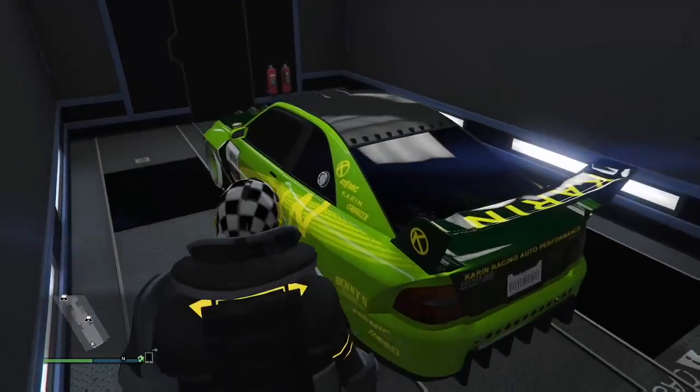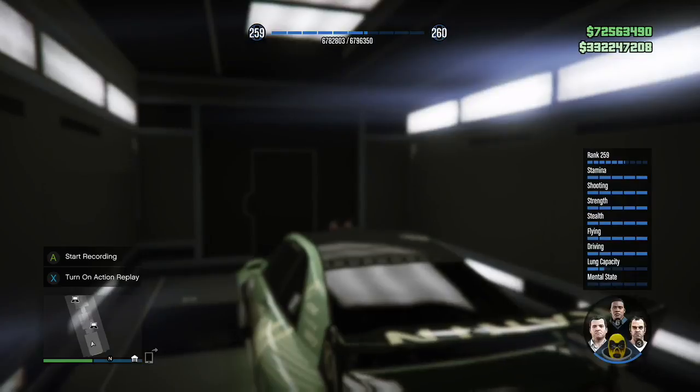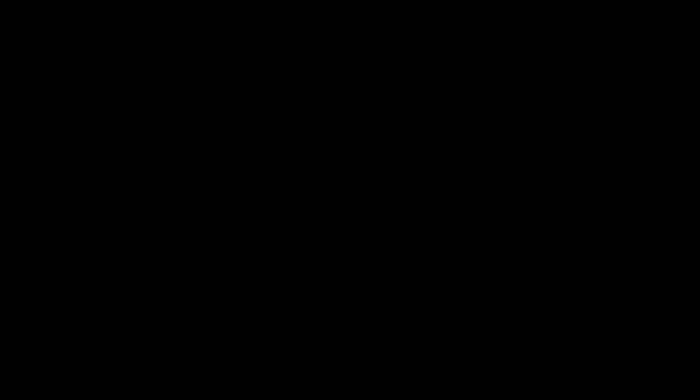I'm going to keep going over it because there are a few fails here. If you fail and you go in there and there's no dupe, what you do is tap right trigger to go back outside. I'm just going to try to hit the glitch again — it's not going to work this time, I'll just end up driving outside.